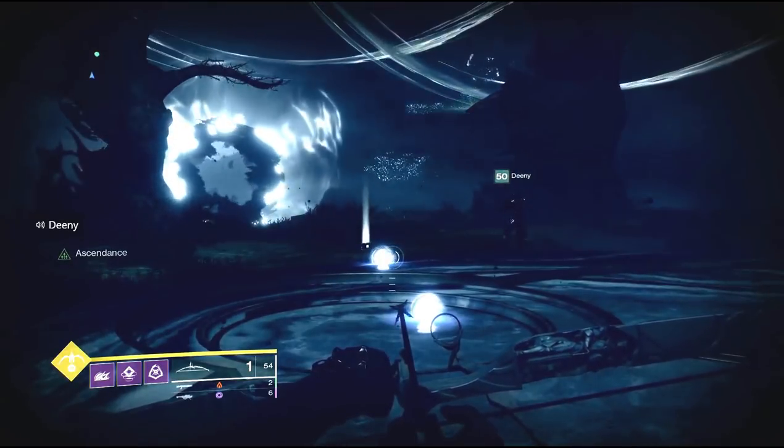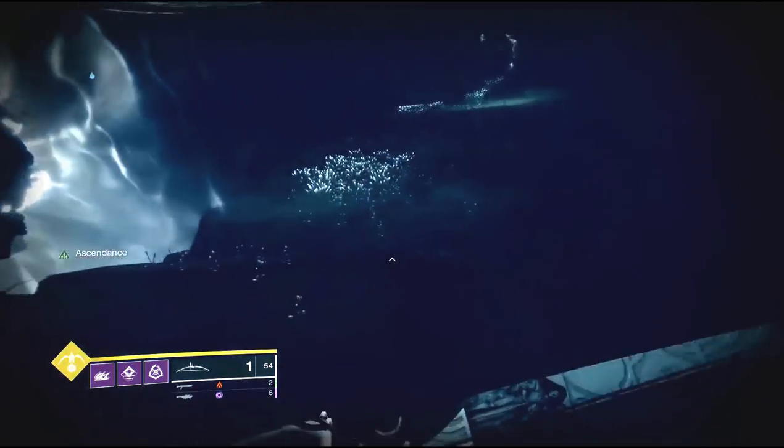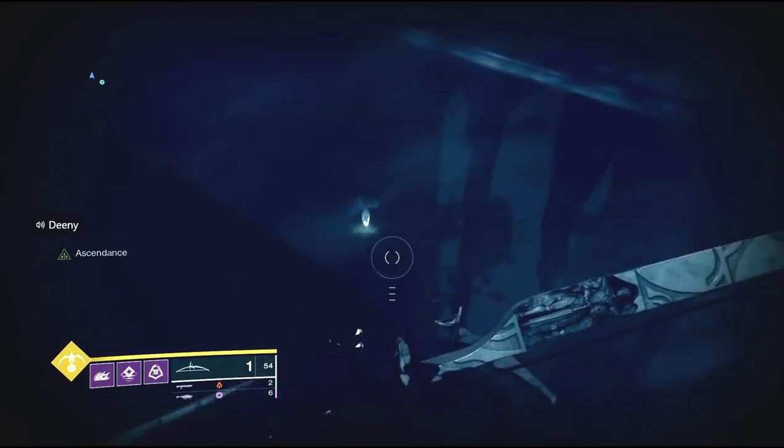For the corrupted eggs, I'm going to reference everything relative to the portal you take to exit. For the first corrupted egg, run directly behind that portal and then look down off to the right — you'll find your first egg there.